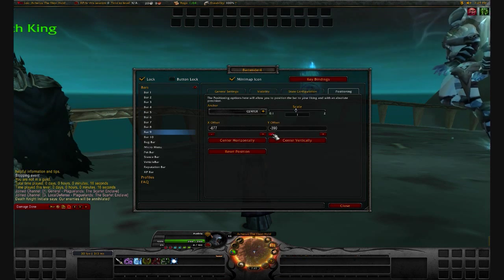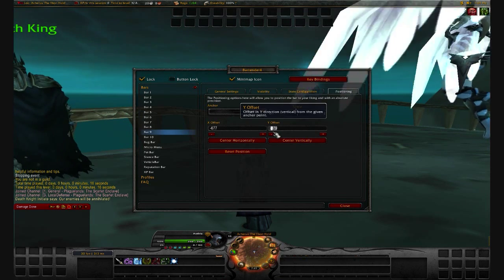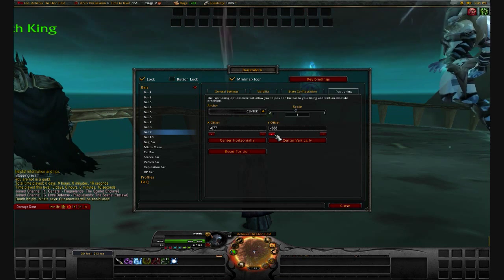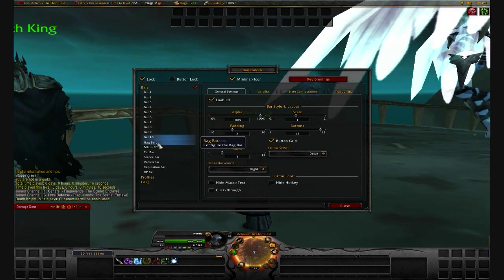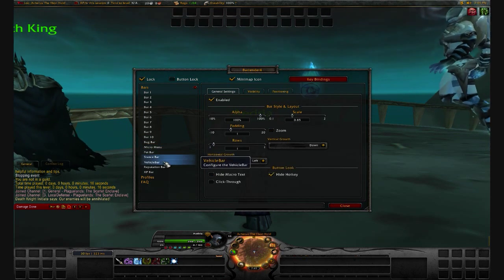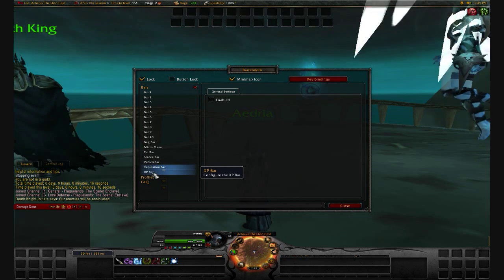What you're gonna do to move them around is just set the Y offset. As you can see that really messed it up — just have this back down at the bottom. Bag 10 — need to mess with this. Pet bar. Vehicle bar — don't really need. Reputation bar — don't really need.